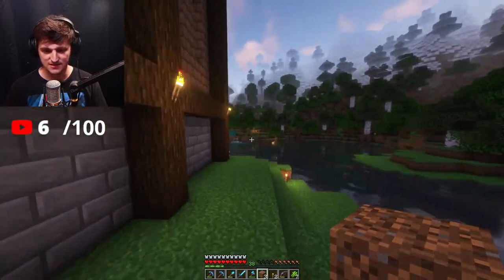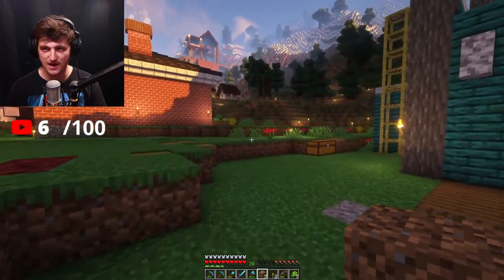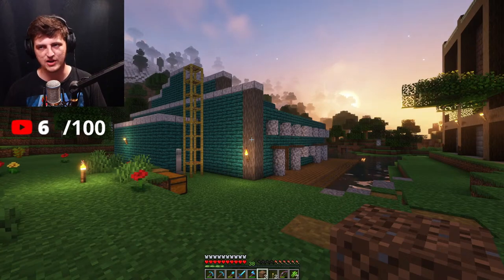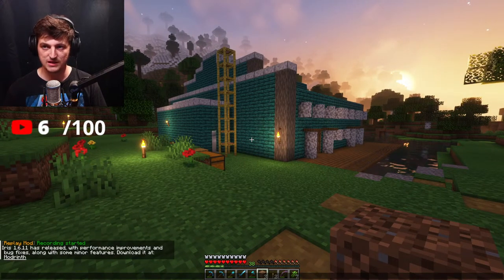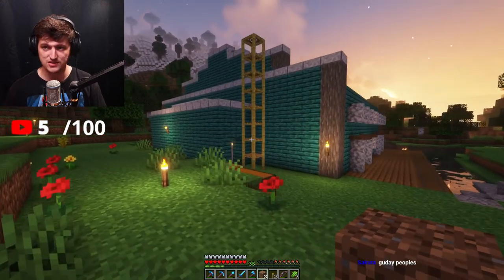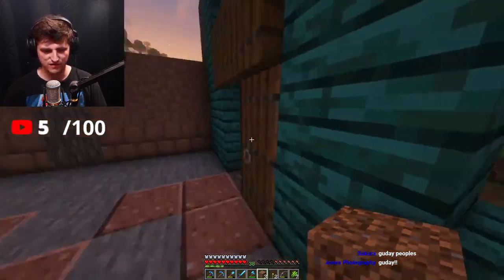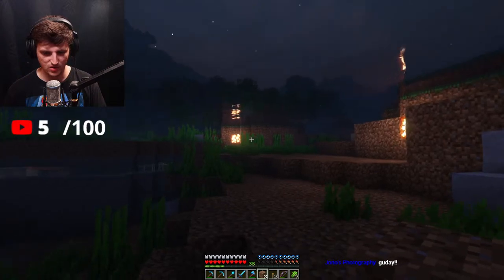I love my sheep — it took a while to get them all. I'm still missing the black sheep and the light gray sheep, though I do have light gray dye. Auto tree farms use TNT duplicators, and I have no idea how to make those — I'll have to do a good amount of research. Anyway, here's the build so far — this is a dock, by the way. This lake is completely man-made.